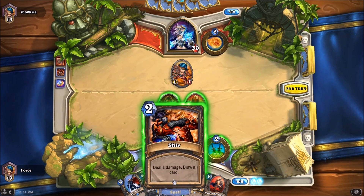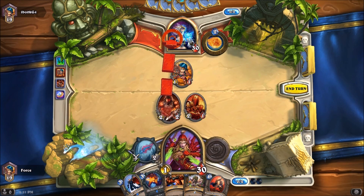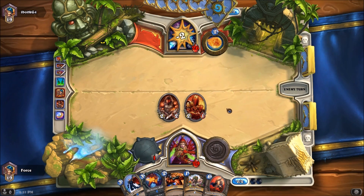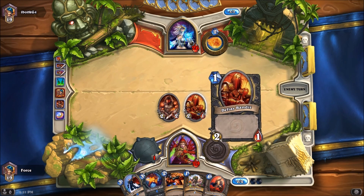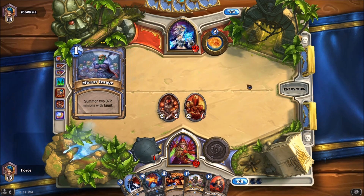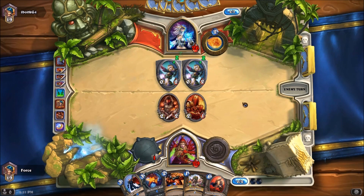I want to save Shiv potentially for later in the game. I can also potentially get Spell Power for it, because I do run Blood Mage Thalnos. So instead of Shiv-ing his minion, I'm just going to weapon up and take the 1 to the face, then hit him for 4. His best play his second turn would have been to use the Bandit. He's got a Mirror Image — he's going to delay us a little bit further, but that's not really much of a problem, because we can just take care of that.